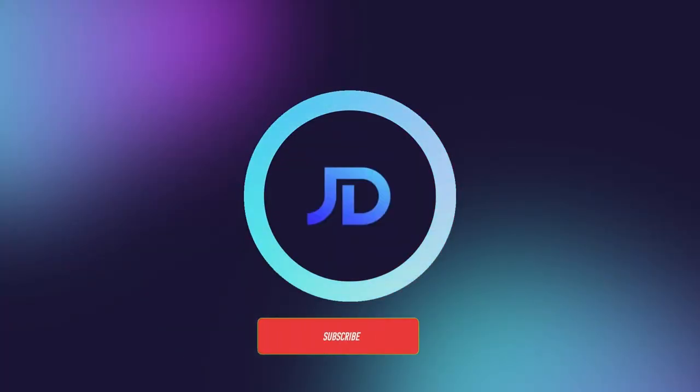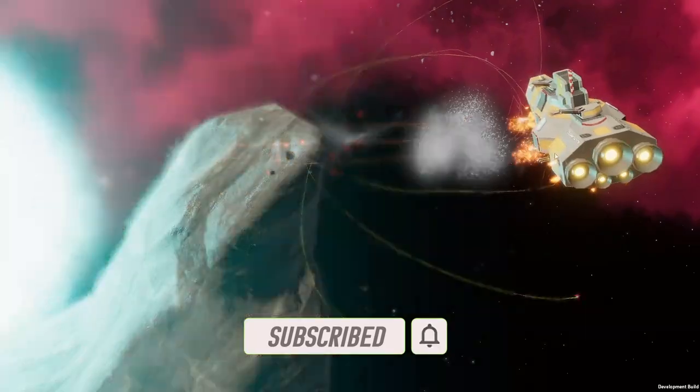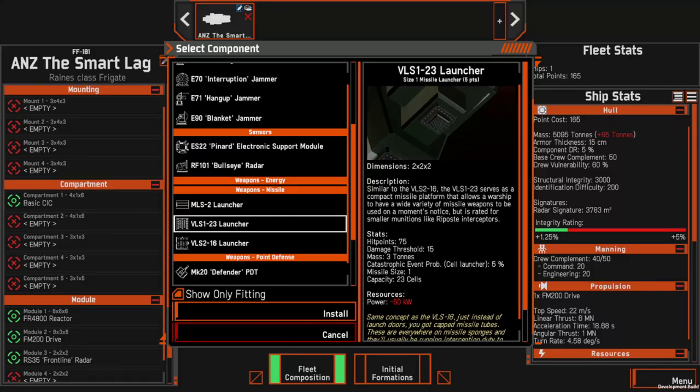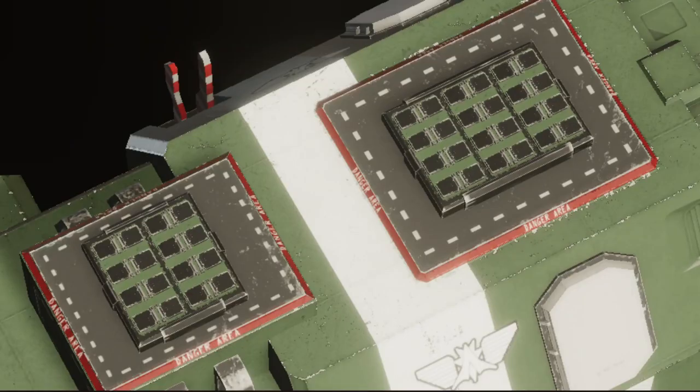Hello and welcome. I'm JD and today I want to talk to you about how the vertical launch systems will change with the major missile update. Currently there are two vertical launch systems in the game: the VLS-16, which fires size 2 offensive missiles and has 16 cells, and the VLS-23, which has 23 cells and fires a size 1 missile.